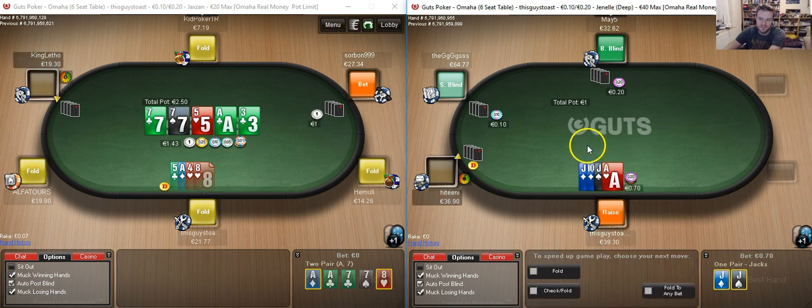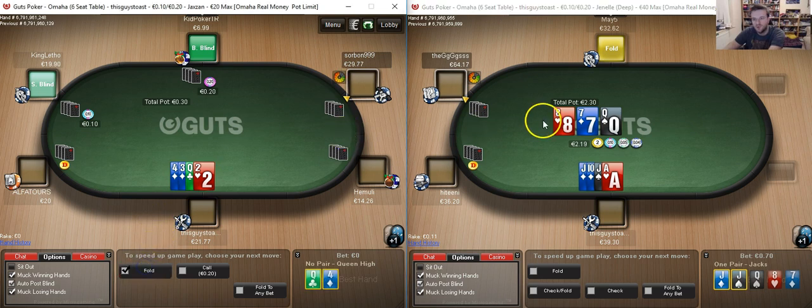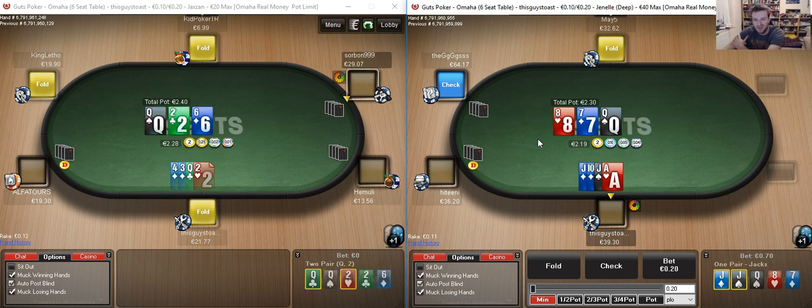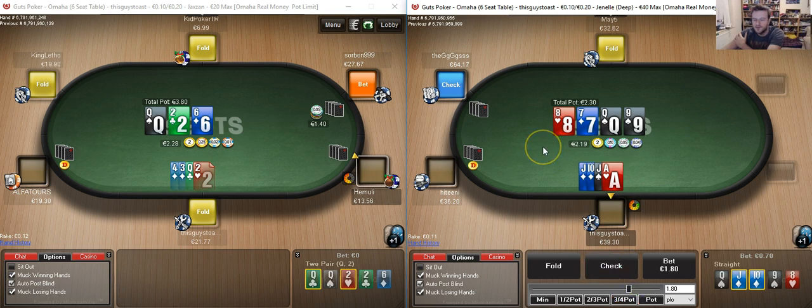Reasonable jacks on the deep table — obviously if they were suited to the ace it would be even better, but four handed this is pretty damn strong. Called in two spots. Somewhat of a disappointing flop — you do have a gut shot and a backdoor flush, but therein end the positives. It's going to be a pretty good candidate for just checking through. If it gets checked round there are some good turns. We can potentially use the heart blocker as a bluff on the turn if the heart comes off. The dream card is obviously the 9 — just like that. I'm going to try and extract value off very occasionally 10-6, but mainly flush draws.